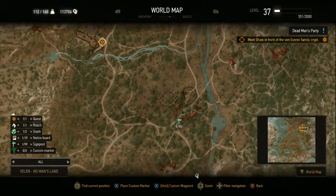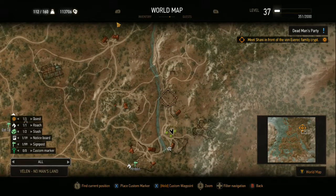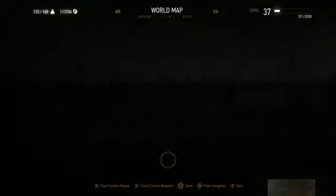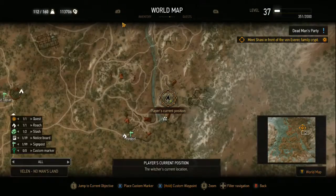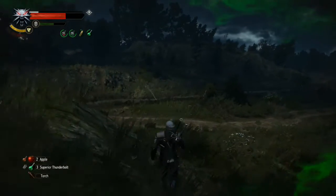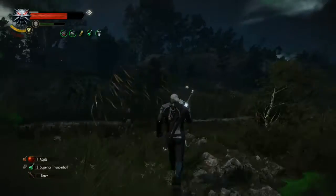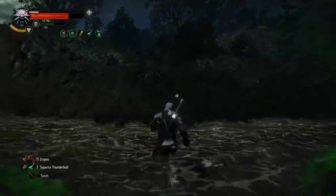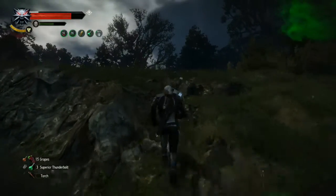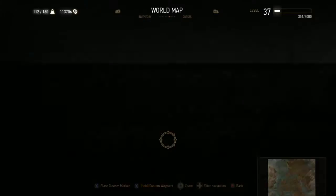We are on our way to meet Shani, but while on the way we're stopping and checking out many things, so I'm not sure we're going to make it to Shani this episode. She's waiting for us at Devon Everett Crypt. We are down in the southeast corner of the map of Velen and Novigrad area. Now we are just going over here to see what's going on — I saw some structures up in this area, up on that hill I believe.